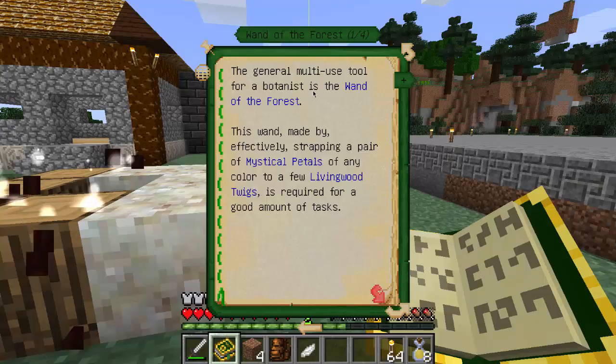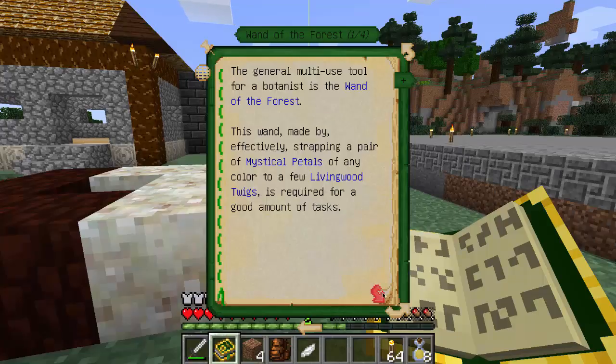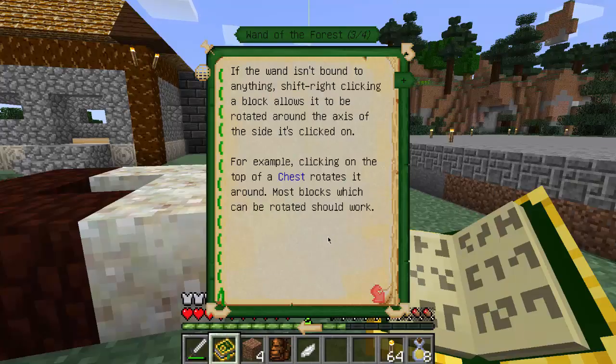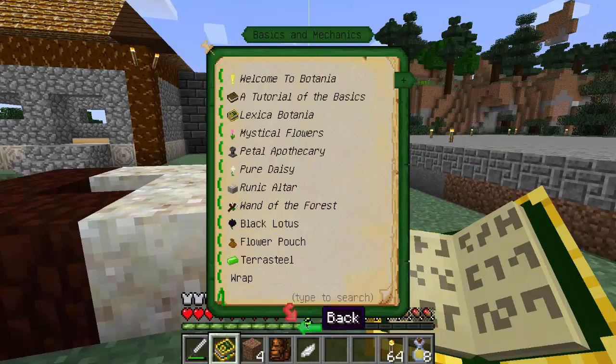The Wand of the Forest is a general multi-use tool. This wand is made by strapping a pair of mystical petals of any color to a few living wood twigs, and is required for a good amount of tasks. The wand has two functions: bind mode and function mode. In bind mode, it can be shift right-clicked on a compatible block to select it; shift right-clicking elsewhere binds the two blocks. The two modes can be switched freely by shift right-clicking in the air. It's just three living wood twigs - the petal determines the color of the wand.